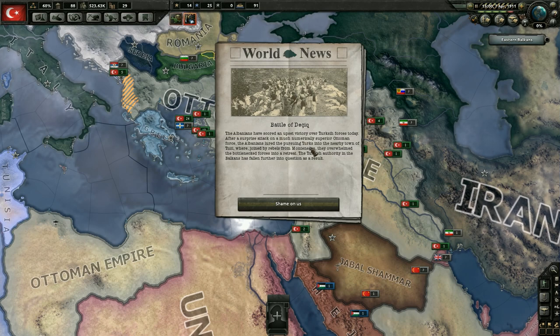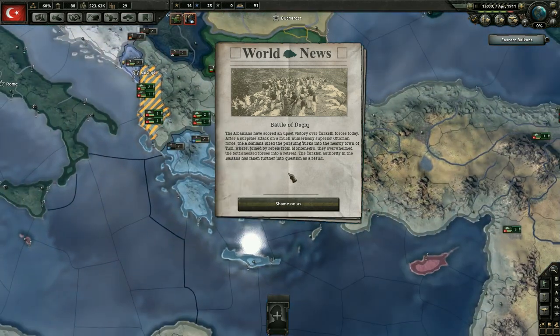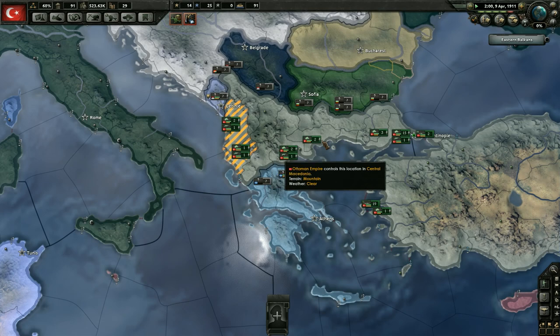We got the battle - I have no idea if I'm saying that right. The Albanians have scored an upset victory over Turkish forces. After a surprise attack on a much numerically superior Ottoman force, the Albanians lured the Turkish forces into the nearby town of Tuzi where, joined by rebels from Montenegro, they overwhelmed the bottlenecked forces into a retreat. The Turkish authority in the Balkans has fallen further into question as a result.